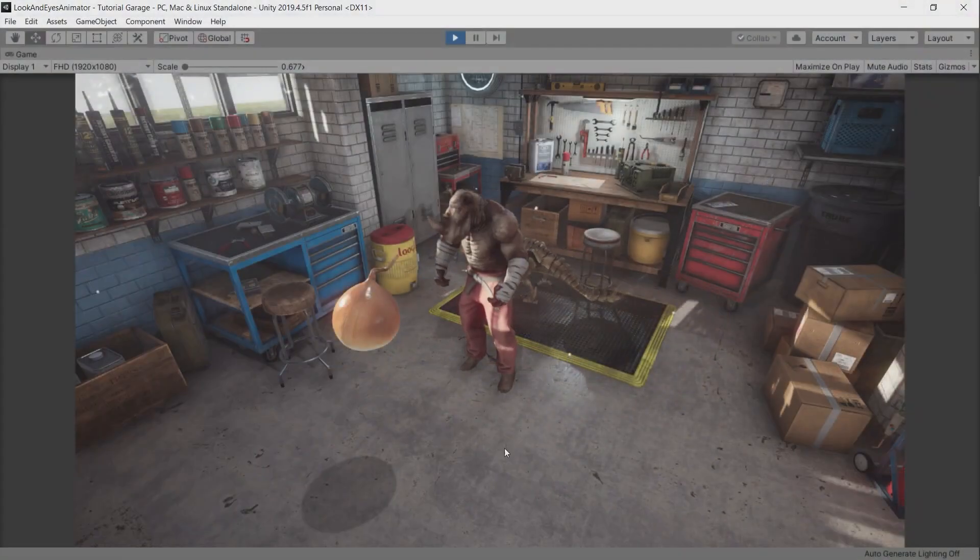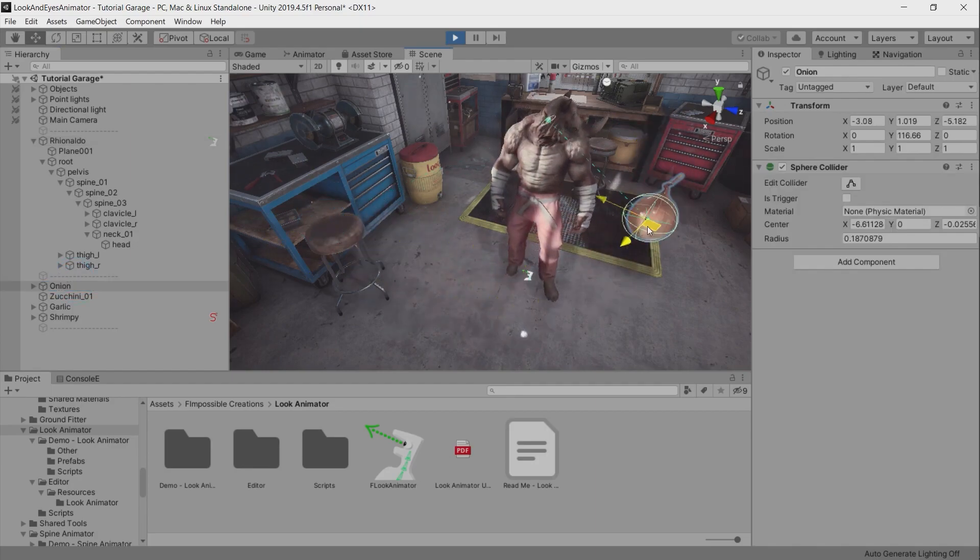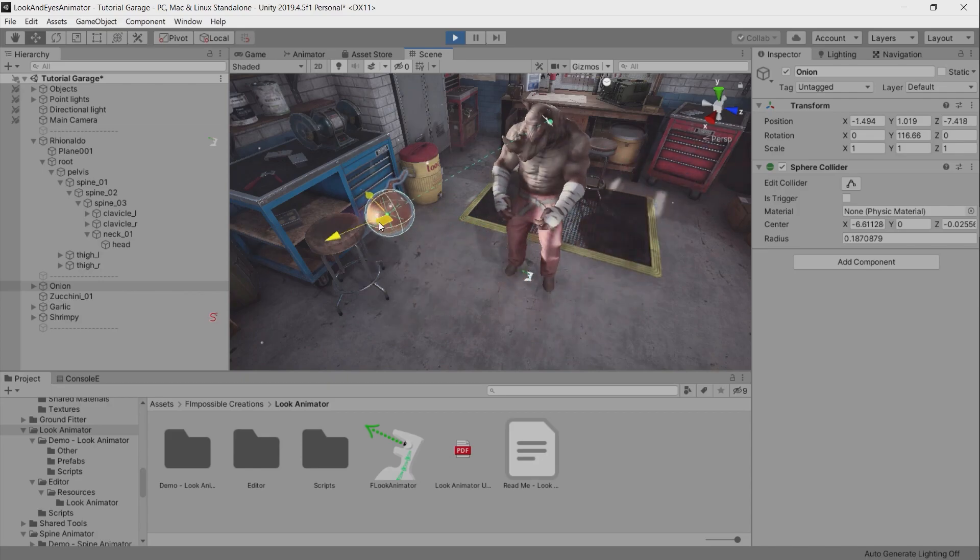Look Animator allows you to procedurally animate from the head — twisting and simulating neck and spine movement with realistic behavior, all out of the box.